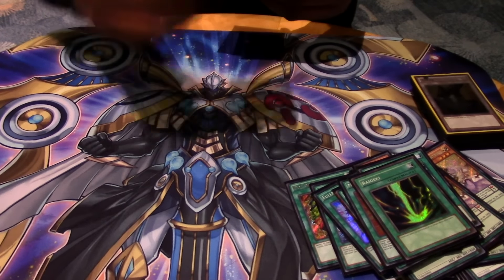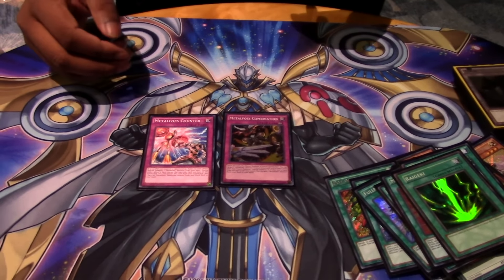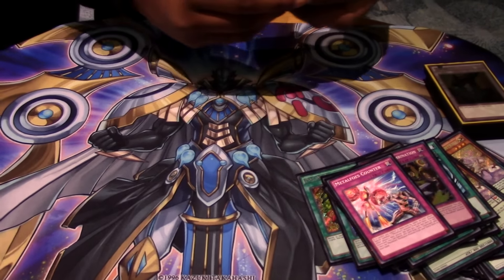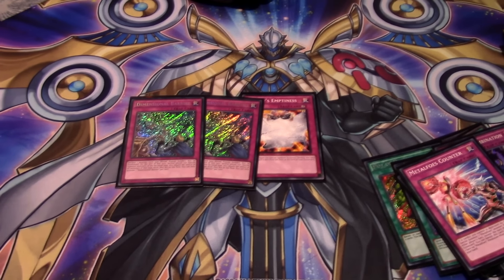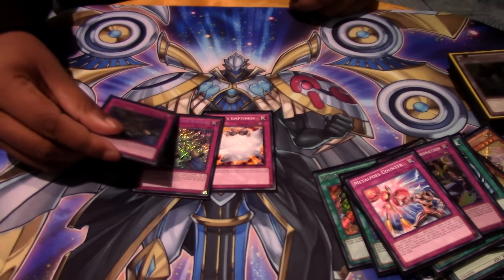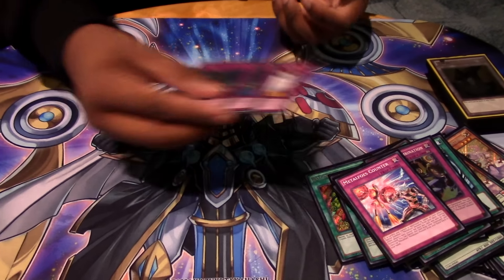For traps I played Combination Counter. I ended up switching out a Combination for a Counter just because I wanted to play a slower build instead of the Billy Brake version, because of the Retaliating Sea thing. For the other traps I played two Dimensional Barrier and Emptiness, just because the way the mirror is now you can't win just by doing the normal things — you have to have some kind of blowout card.